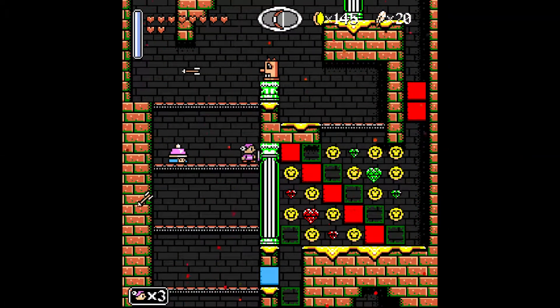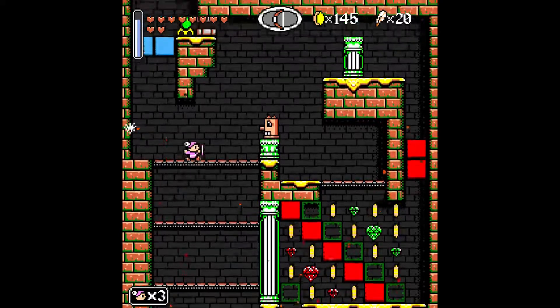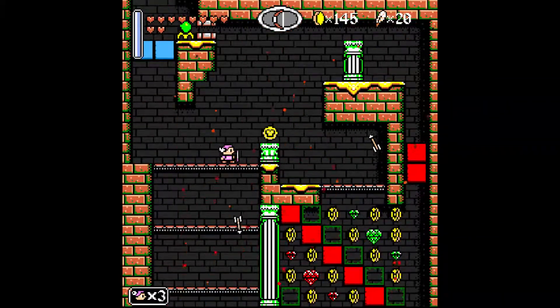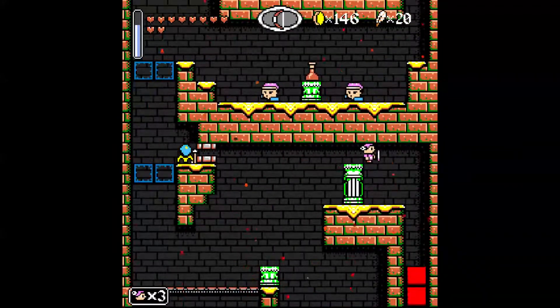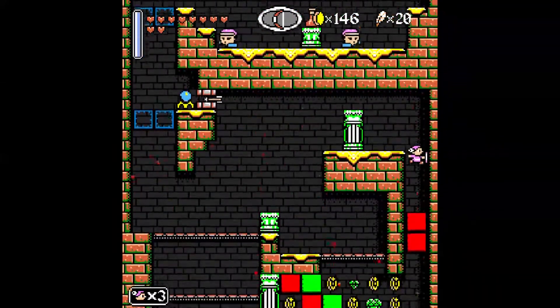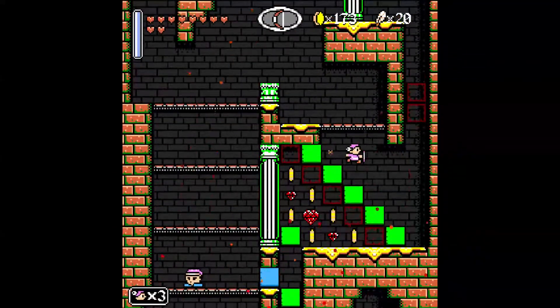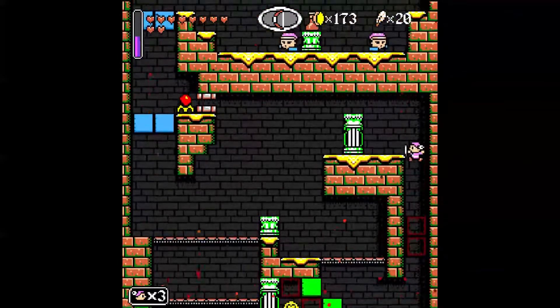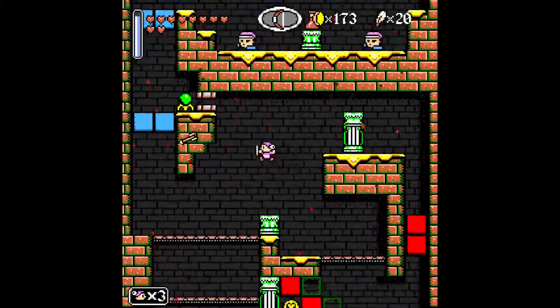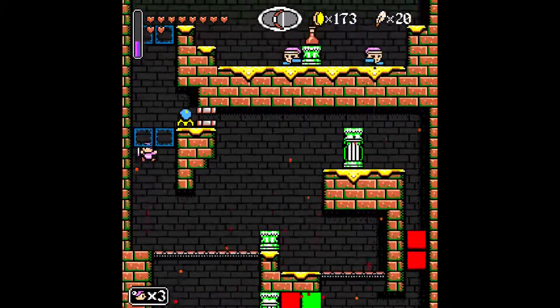They actually can't go back down, so I might have already botched it. I can shoot this and go down here, actually. I get some of this money. I'm not gonna be able to get the stuff by the green, but that's okay. Oh, there's a health power-up here. Nice. I'm really glad I didn't ruin my controls.